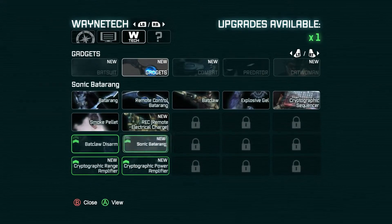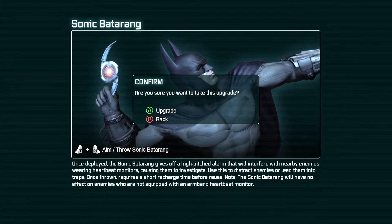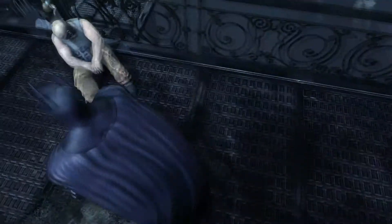I'm going to take the sonic batarang. It's a high-pitched alarm that will interfere with enemies wearing heart-beat monitors, causing them to investigate — just to distract enemies and lead them into traps. Strong record, short recharge. Sounds fun, let's try it out. Penguin and his crew dragged me into the iceberg lounge over there.